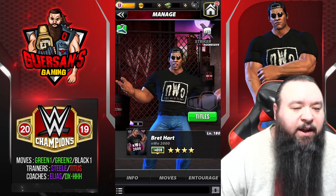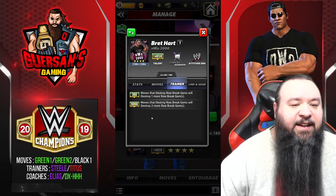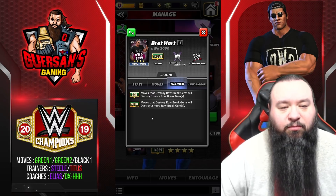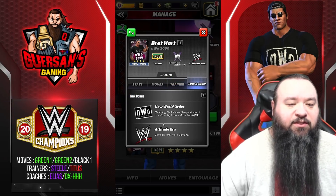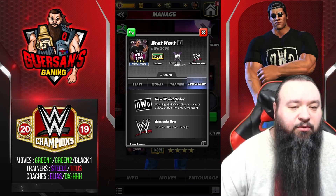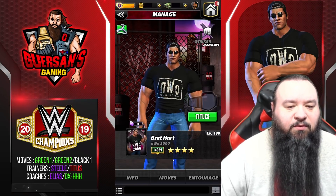He is a striker. We're going to see the footage at 4 star gold. His trainer ability at 9k is: moves that destroy row break gems will destroy 2 more row break gems. He only has 1 set of gear and has a link with the New World Order and the Attitude Era.